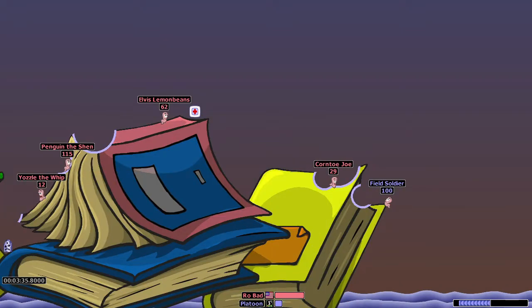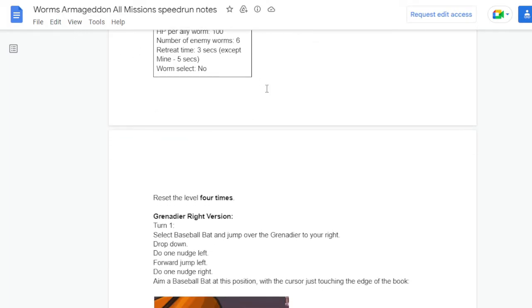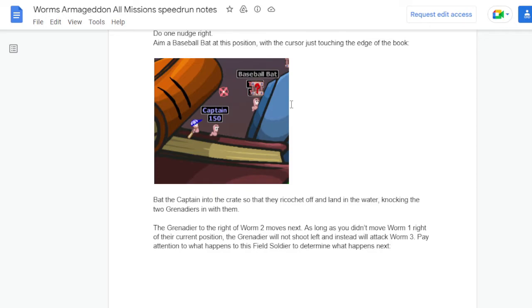So those are the four outcomes you can get for this mission, and you may want to reset depending on which one you get — this is sort of a run killer, at least for me. When going for PB times, I will just reset if I get anything except the first two outcomes, especially because this is early in the run and it makes more sense to reset early if you know a big mistake has been made. Maybe we'll be able to control the RNG at some point, but at the moment it's a bit up in the air. Ruffled Bricks has a great variation on this mission which can also get you a three or four turner, detailed in the Worms Armageddon All Missions Speedrun Notes — a huge document with painstaking detail on how to do all the missions. I have a link in the description; you should definitely check it out.